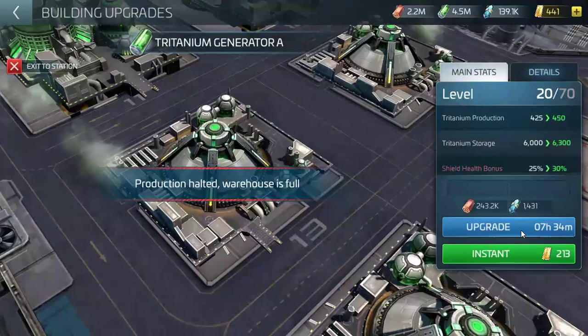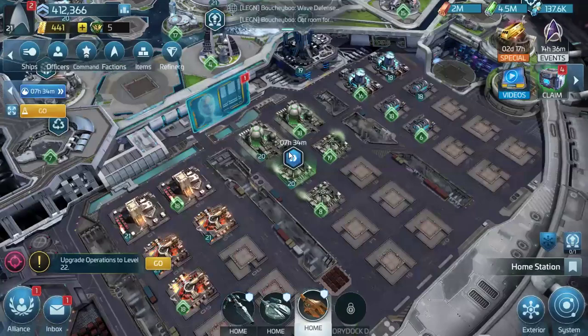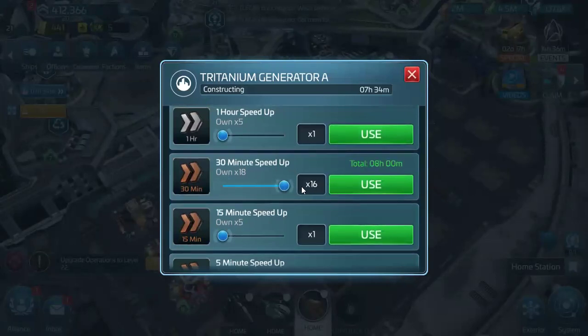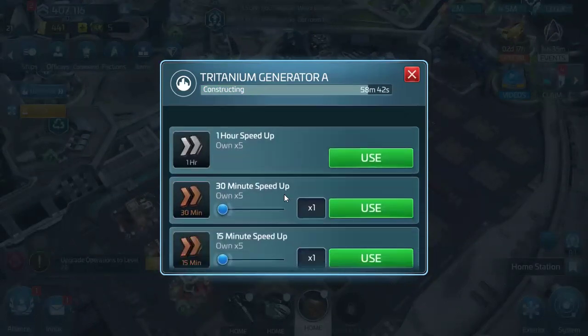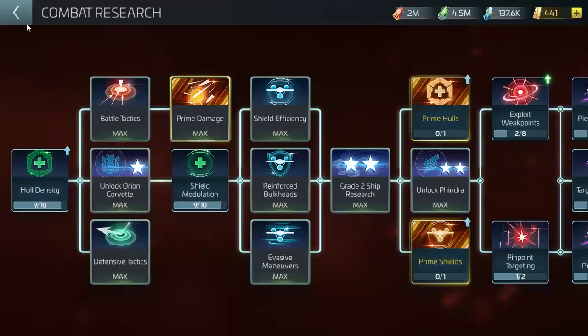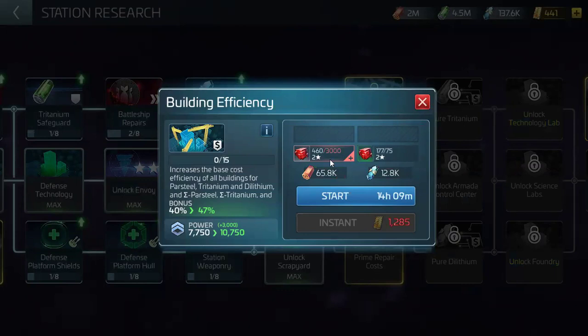R&D — levels 13 and 14. Half hours. Do I have some speed ups? Yes, beautiful. That's four, that's five, six — hour and a half. 4,000. That R&D is over 0.2, so I'll move on to the next station. Building the efficiency — we still need a lot of that.